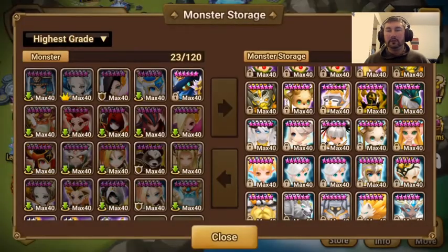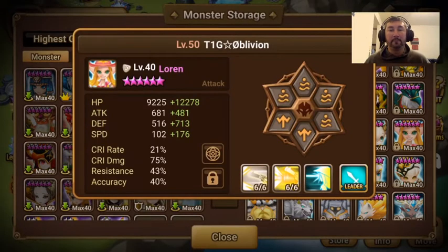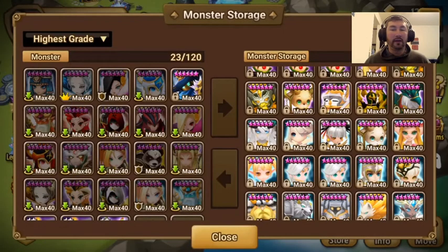Another free-to-play monster that a lot of people are using right now is Lauren. She does a defense break, she strips. The only bad part about Lauren is that she does multiple hits, which causes the boss to do his counter-attack faster. And if you don't have a tanky-ish Lauren, if she gets hit, she's pretty much dead. It's a hard one to say, but she is very useful and a lot of people are building her.